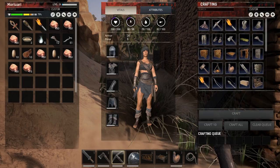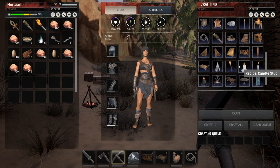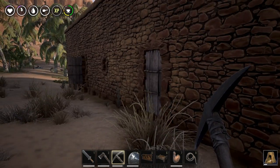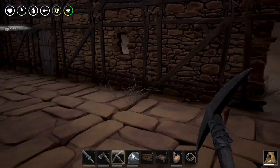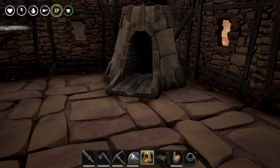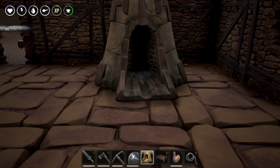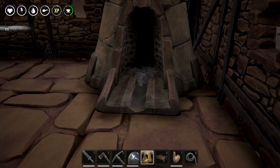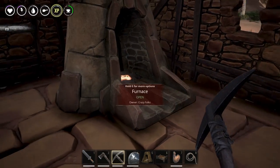I went back to base and gathered materials and stone, so I should be able to make a furnace. Here is the furnace — I can craft one to start with, and I might be making a second one. The question is where to put it. I think the furnace can go up here — let me check if it sticks inside the building or not. There, I have a furnace and it doesn't stick outside.